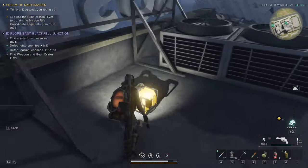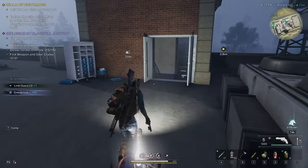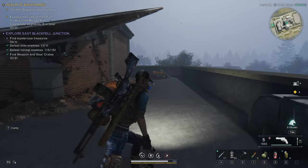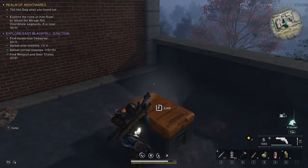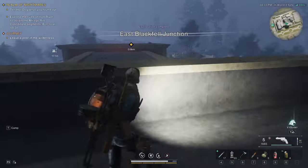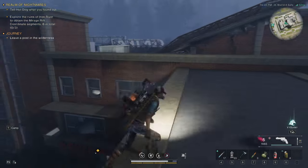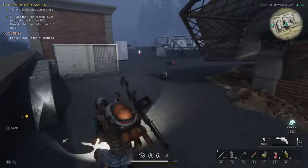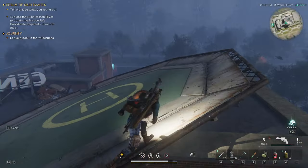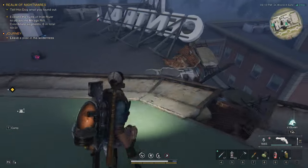Here's another gear chest up here. I didn't find a weapons chest — I'm not sure if there even is one. Down here is the mystery chest. Let me show you how I got up. Is there anything down here? Take a quick little look — no, nothing down here. All right, I'll show you how I got up here.